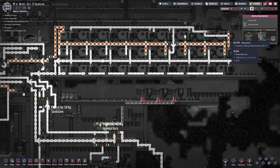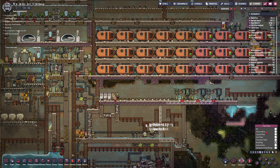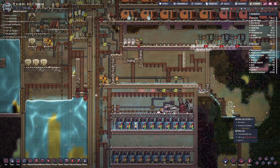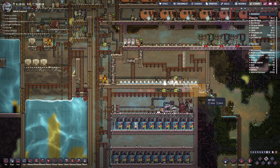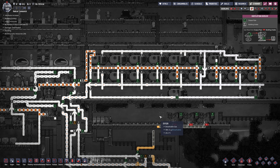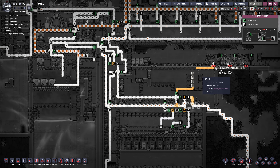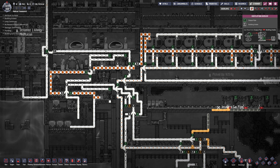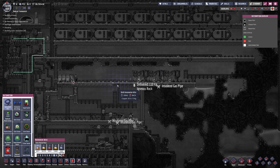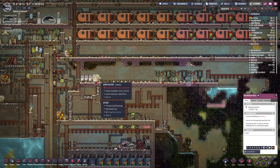Before we connect it up, I think I'll drain all these tanks first. We actually don't need all these tanks - in fact we can get rid of these, it's a little bit overkill. Just trying to clean things up here. All the natural gas will end up in here, and once we've drained all this out we'll swap over. Let's get some automation hooked up here. Set the battery at 50 to 100%.